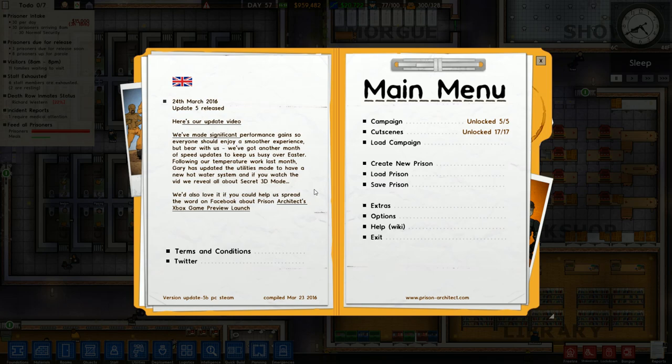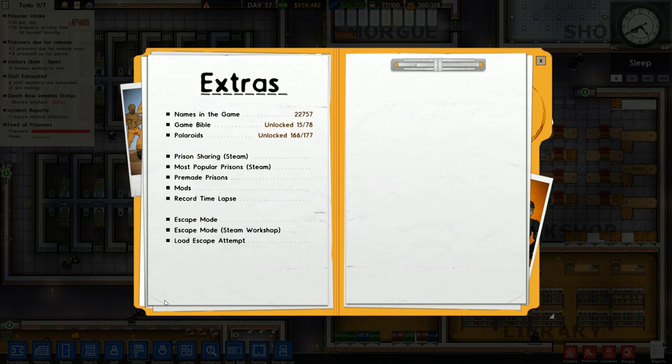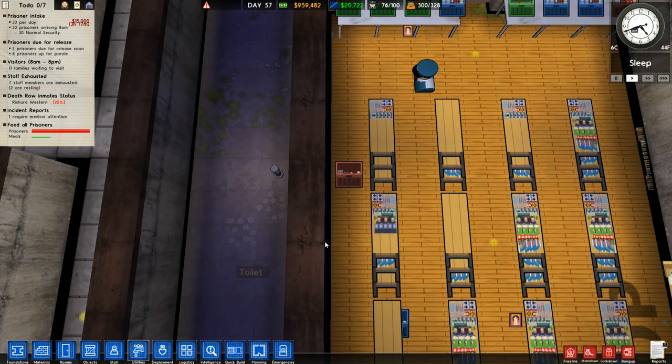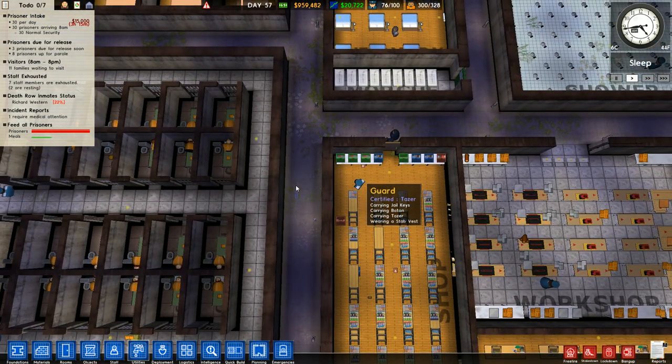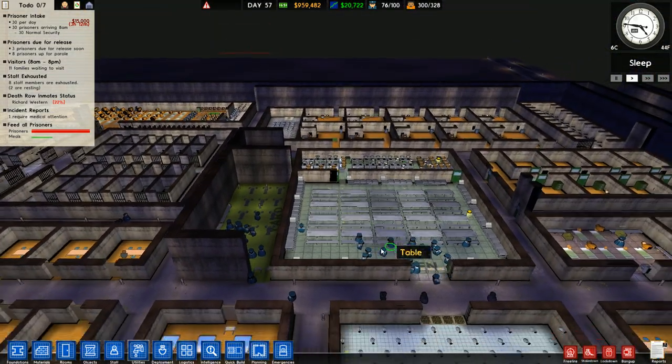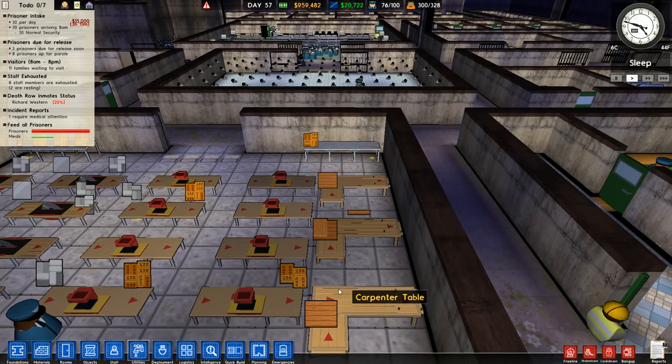They also mentioned — this came out shortly after update 4 was released — someone found this out: there is a little Easter egg. If you go to Extras, there's a little pie symbol right down on the bottom left corner of the Extras page. If you click on that, it takes a few moments to go through, but there's Prison Architect in 3D.